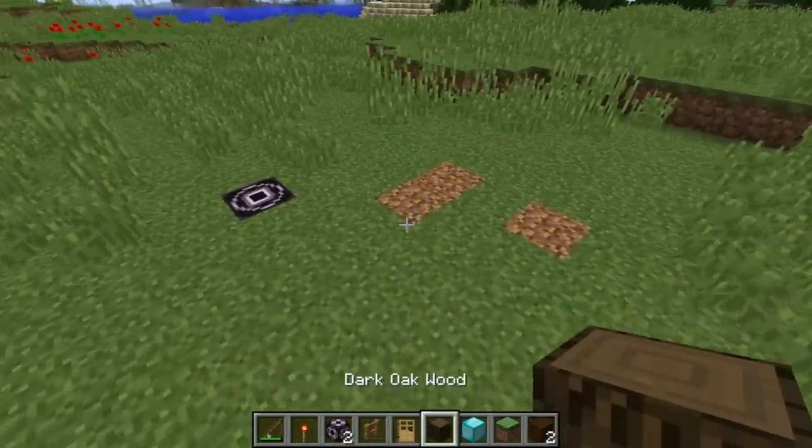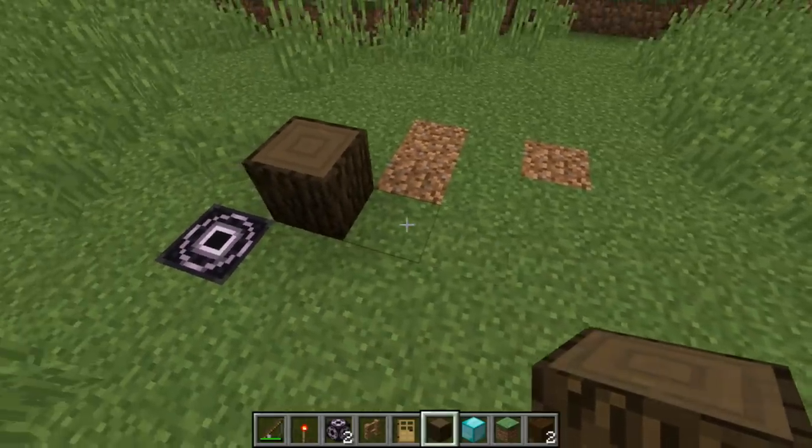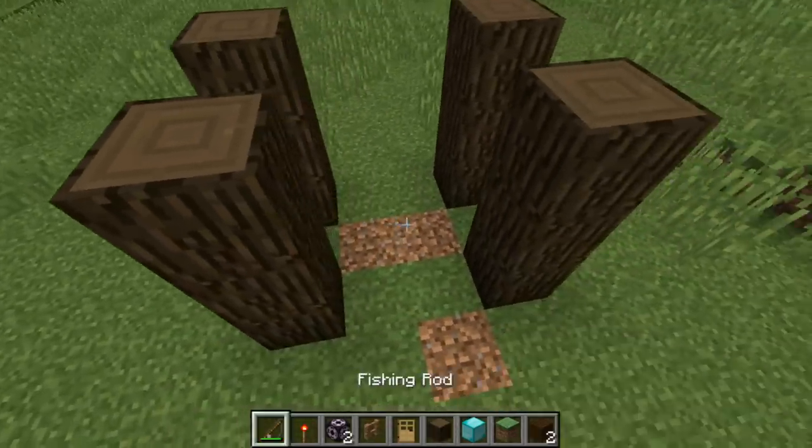Now what we're going to do is make a little house. Let's go ahead and put down something like this - a very basic structure. Let's just make it like this on the side. There we go.